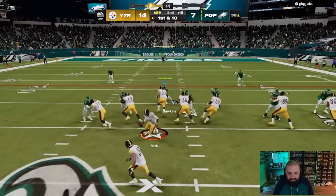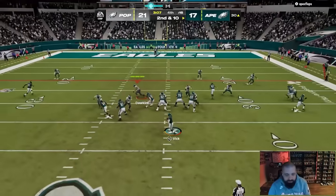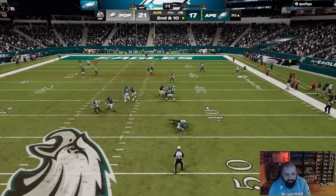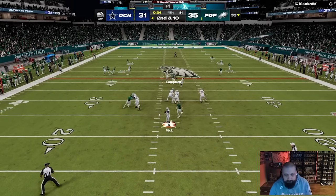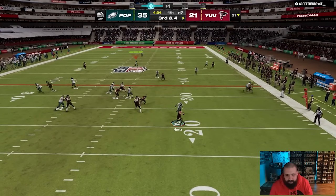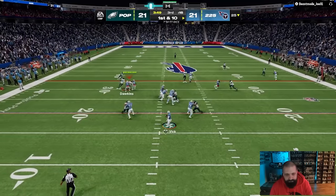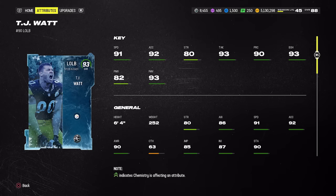TJ Watt, just like Jalen Hurts a week ago, was about 300k and is now up to 314,000 coins — still worth it at that price. He has 91 speed, 93 block shed, 93 finesse move, power move only at 82, but good play recognition, tackle, and acceleration. He's been very productive for me on my team relative to the coin spent.